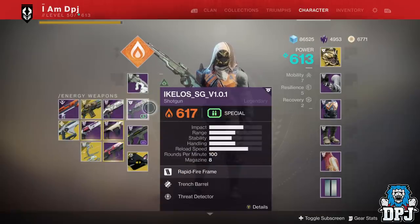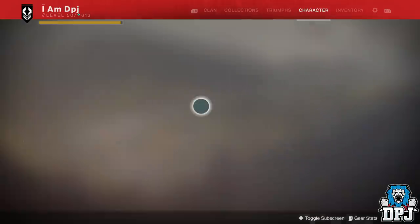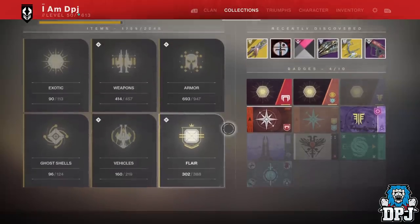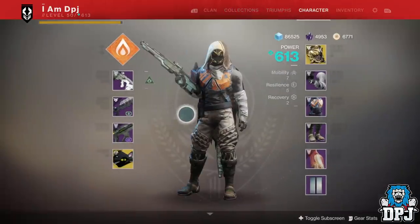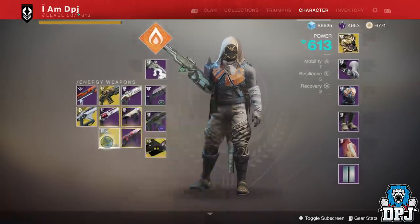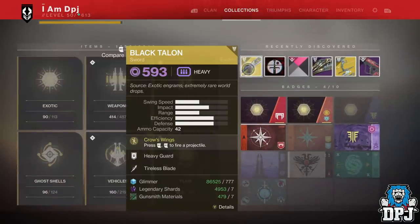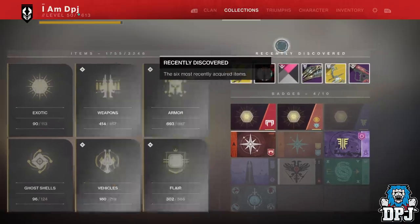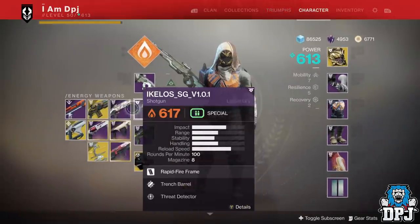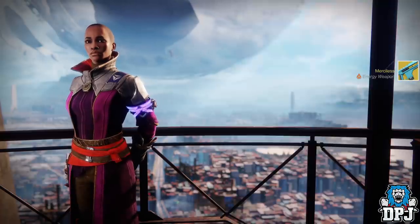Yesterday was a very good day — I got four new exotics in one day! Before the Black Armory dropped I hadn't had an exotic in about a month, then four in one day. Have they buffed exotic drops? I don't know. The ones I got were: the Merciless fusion rifle, the Lord of Wolves from a bounty, and the Black Talon from a bounty. You guys will see my reactions on screen now.